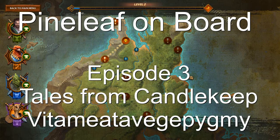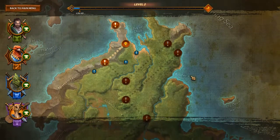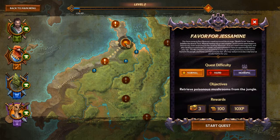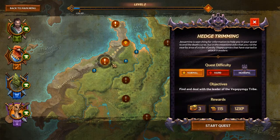Welcome back everyone to another episode of Pineleaf on Board where we are taking another look at Tales of Candlekeep: Tomb of Annihilation. Last time we ran through the first main quest in the series, the Favor for Jessamine, and today we are going to head out to do some hedge trimming.